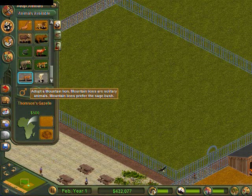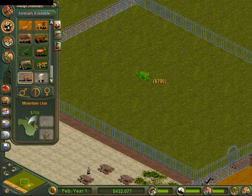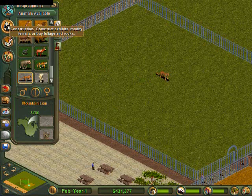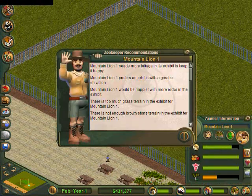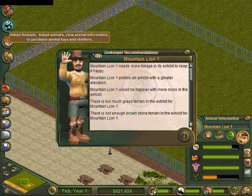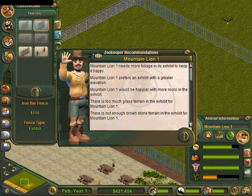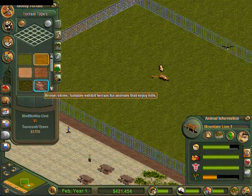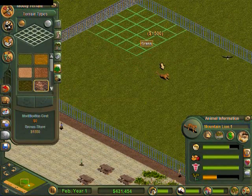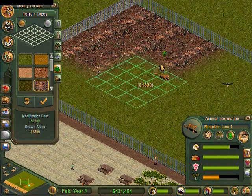Mountain lion. This guy wants a lot of stuff, doesn't he? Higher elevation too! I didn't even think about that — I should be able to raise the elevation with this without having much problem. I could always just make the cage bigger if I need to.